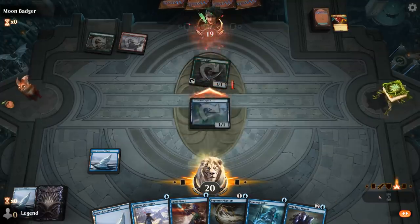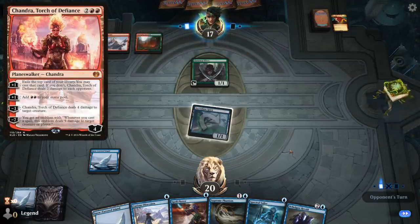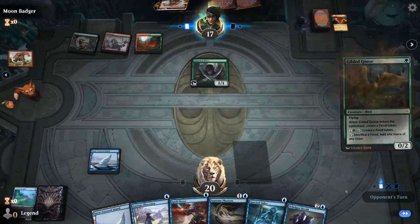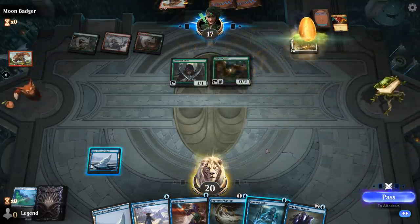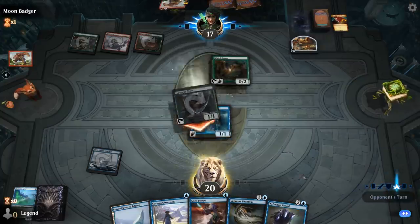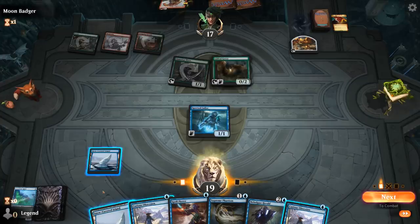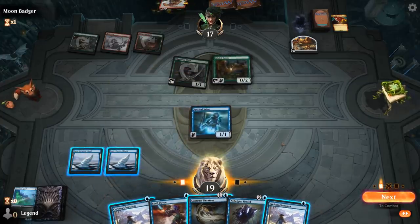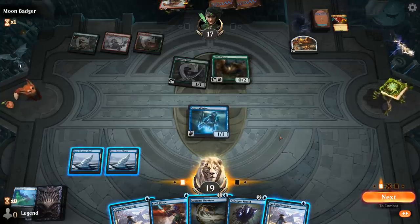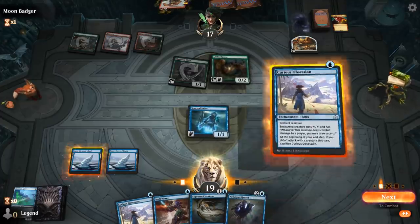We can still play our Sailor. Goose can block, but once we put the Obsession on the Sailor we are clear for takeoff. Another Curious Obsession — if I double Obsession we still get blown out by Chandra. So I'd like to keep up Spell Pierce if possible. Play Single Obsession and keep up Spell Pierce — that's probably the safest line, although it can get punished by another Stomp. Opponent jumps with the Goose. They had another Stomp unfortunately.